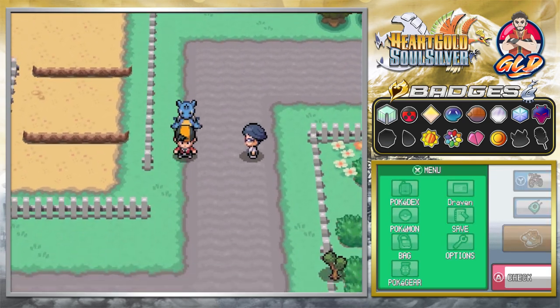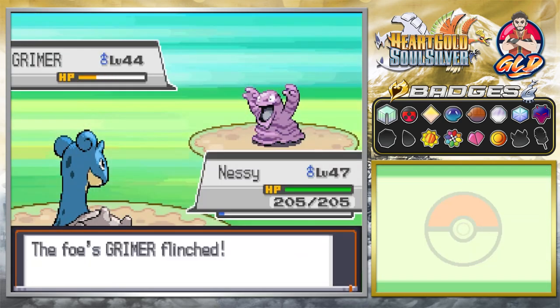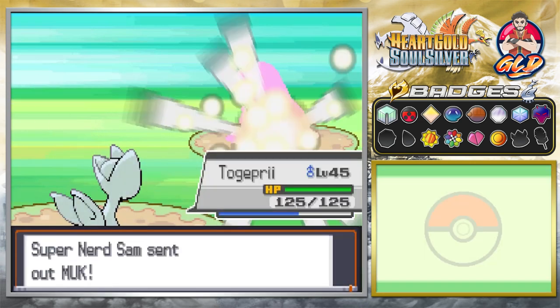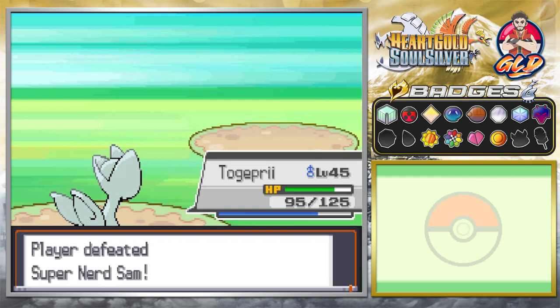There should be a line of Pokémon trainers right here, but that was back in the day — now they're gone. It is time for us to just start focusing on our usual Pokémon. Here comes a Muk. Let's go with Togepri, and just like that, we win.